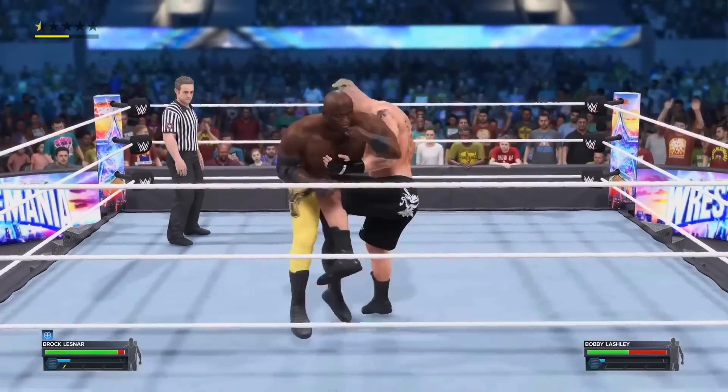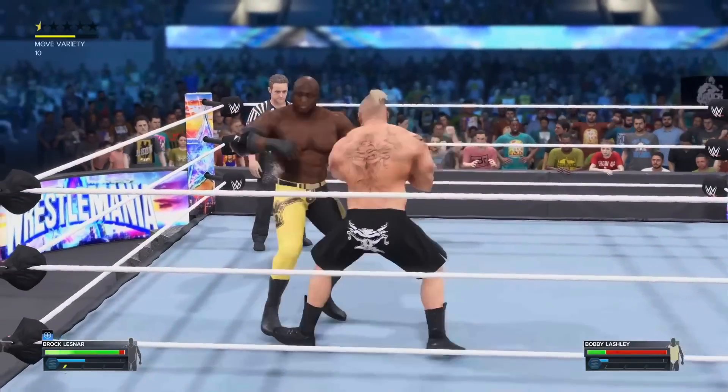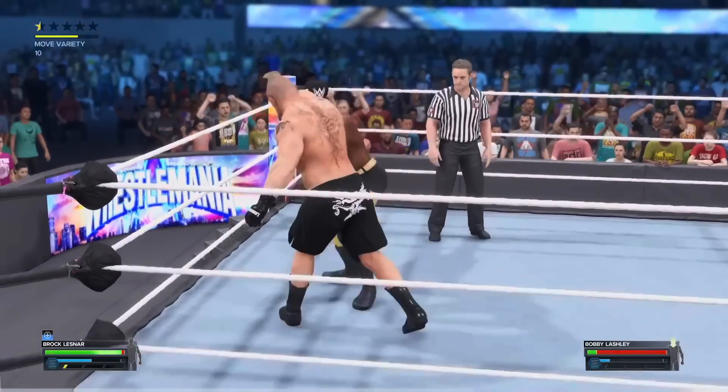2K23 gives you the ability to dodge or throw up a defensive block, almost like you're in a boxing or an MMA fight. So you can dodge and block to thwart attacks. And there's also, of course, a new kick-out system that's been hyped ahead of time.